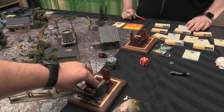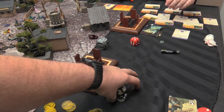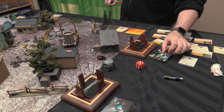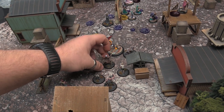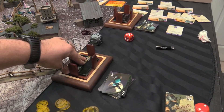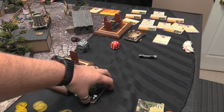Scoring: I score a point for head markers — head counter story. I sacrifice a Vermin model to place a scheme marker for Leave Your Mark. Claim Jump scores. And a head marker scores. Start of turn 4 — sacrificing this rat to place a scheme marker for Leave Your Mark.